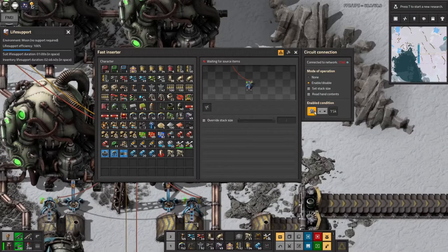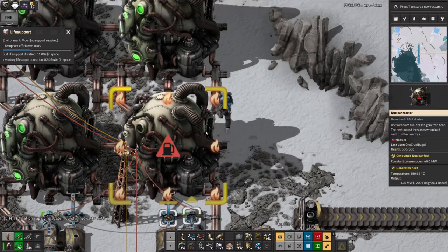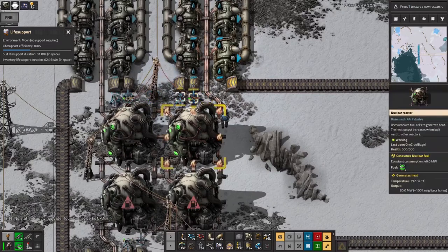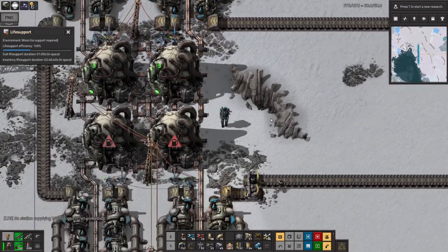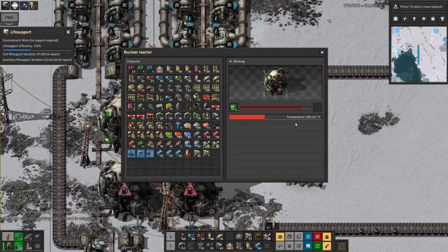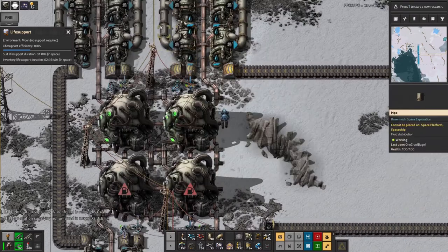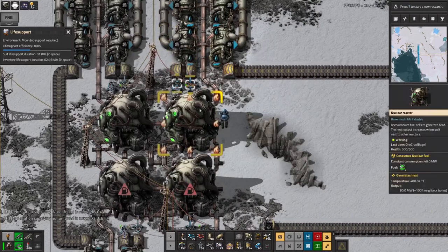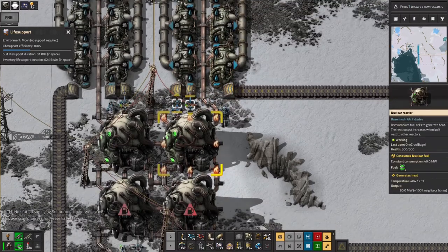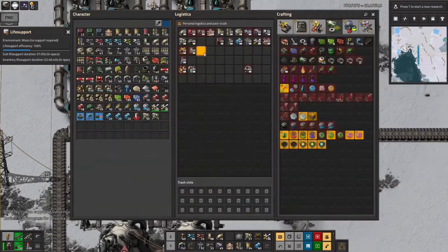So the theory is this will only load in fuel if the steam is less than 15,000. The steam currently is zero, so we've loaded in as much fuel as we have. We don't have much fuel but I'll get on to why in a moment. But now this is at about 400 degrees - I'm not sure if that's hot enough. Apparently not. It's a bit of a shame.